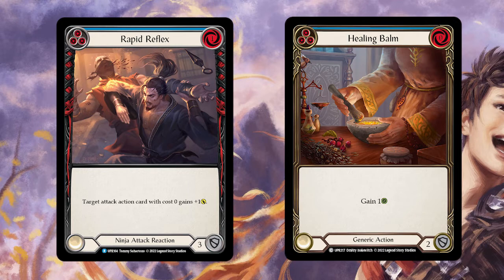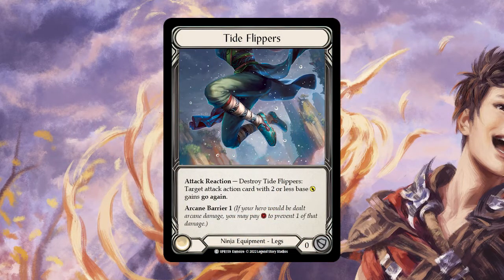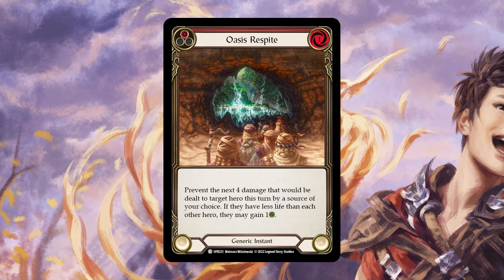Without Tide Flippers, this matchup can be pretty bad for Fi as Icelander can keep doing chip damage and presenting Frostbites to make each of your turns expensive. Icelander also has a lot of 3-blocks, so once she gets going with disruption and Arcane damage, you may need that AB1 each turn. Without Tide Flippers, Icelander can run away with the game from one Arctic Incarceration. In a real example, an opponent with Oasis Respite just pitched a blue, played Oasis with AB2, took no damage, then came back with a head jab into Ember Blade into Phoenix Flame - Oasis can really change the game by a full turn.